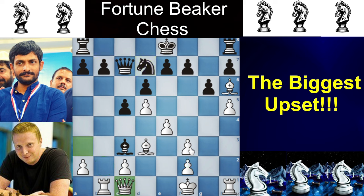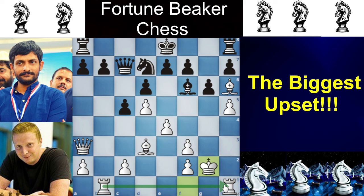Simon plays Queen to A3, attacking the Bishop. The Bishop goes to F6, and then King to G2, wanting to connect both rooks. Shahzib Khan takes advantage of it and plays G takes H5, going for the G-file for the Rook.